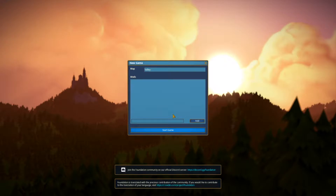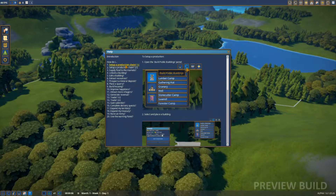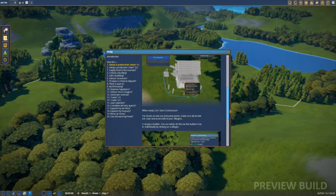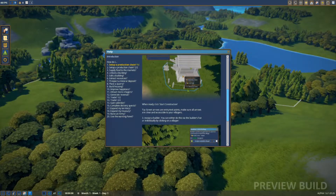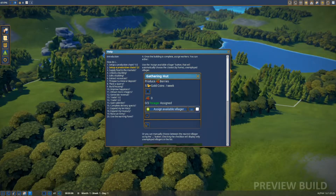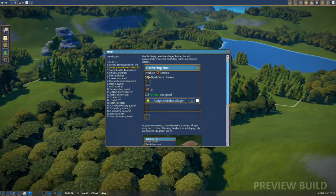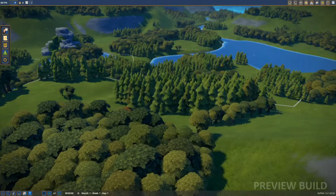I don't know any controls or anything, but we're going to figure it out on the fly. Introduction: welcome to Foundation - you can reopen this window by clicking the icon at the bottom left. Set up a production chain, open the build menu, select public buildings, select a place to build. When ready click start construction. The green arrows are entry and exit points - make sure all arrows are clear and accessible. Assign a builder via the builder's hut or individually by clicking a villager.